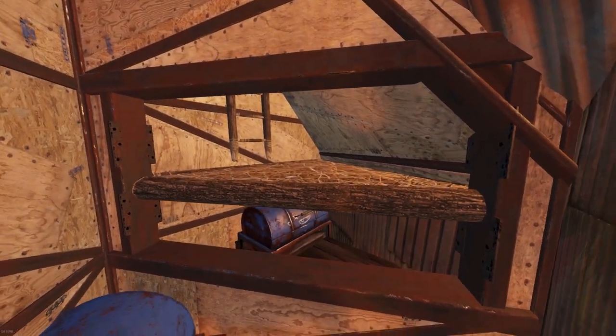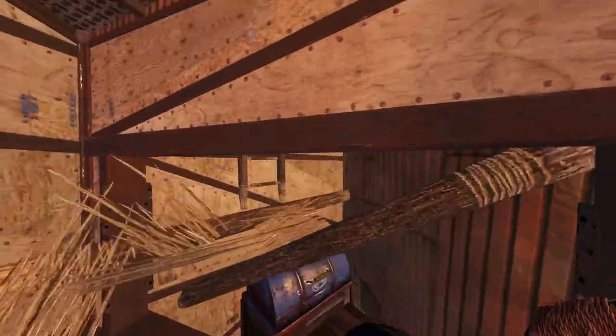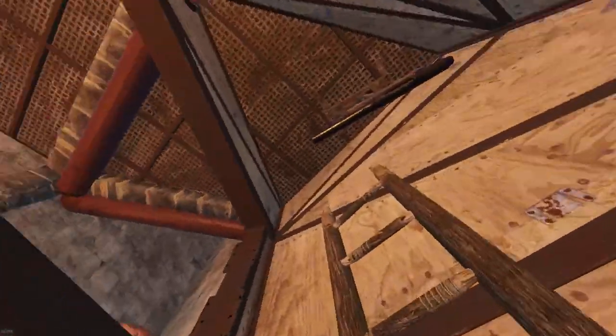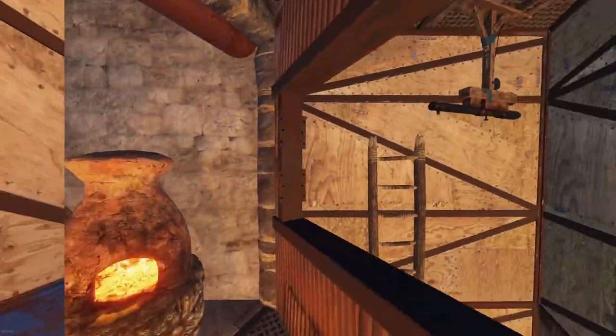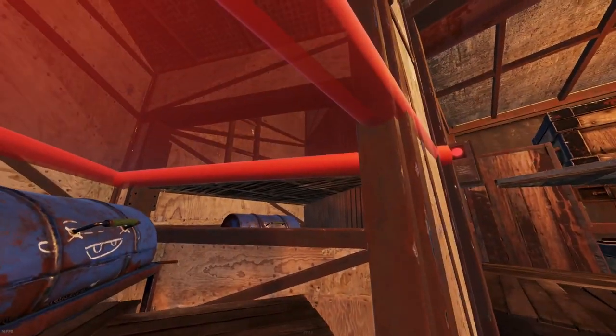After removing the glass window, we can destroy this big triangle and then our roof piece will fall. This will give us access to the rest of our base. Now quickly I'll give you a tutorial of how to seal off the bunker, and then we'll get right into the base build.